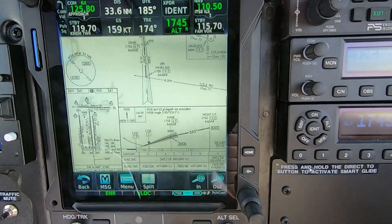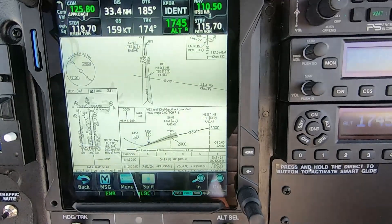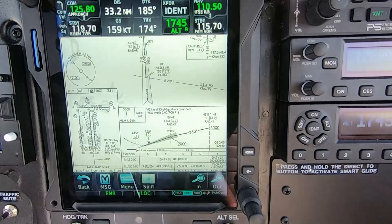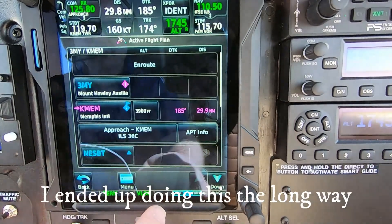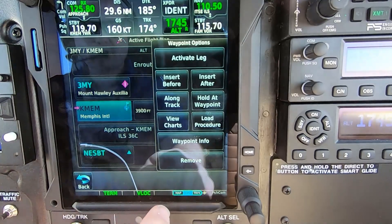Got the missed approach loaded — ready to go. Just climb to 3000, go to Lori. Delta 2665, contact tower 1100.7, good day. Minimums are 540, but shouldn't be a problem today.